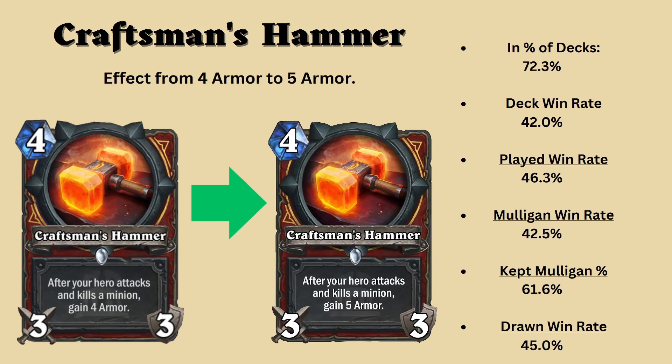We could even go as far as to say it could grant 6 armor and still be okay, but that may just be me in a control mindset so I won't do that to you. I also want to point out that the kept mulligan rate is actually quite high — 61.6% of players keep this card in their opening hand, yet on average Craftsman's Hammer is played at around 6 to 7 mana. This could possibly be that Craftsman's Hammer isn't a solid weapon to play on 4 if it runs into something like aggro, or there are other options that can help them get out of a dangerous scenario.